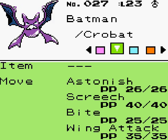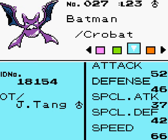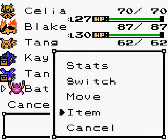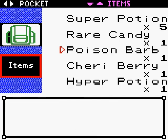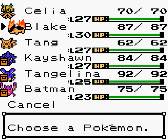Crobat knows Astonish, Screech, Bite, and Wing Attack. Attacks are alright, not too great, but it'll get better. We have a Poison Barb, which powers up poison moves — Crobat doesn't know any poison moves right now, but hopefully it will soon. So we'll give it the Poison Barb for the time being.